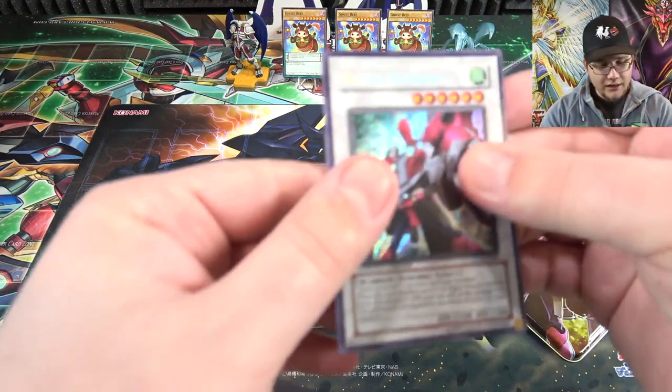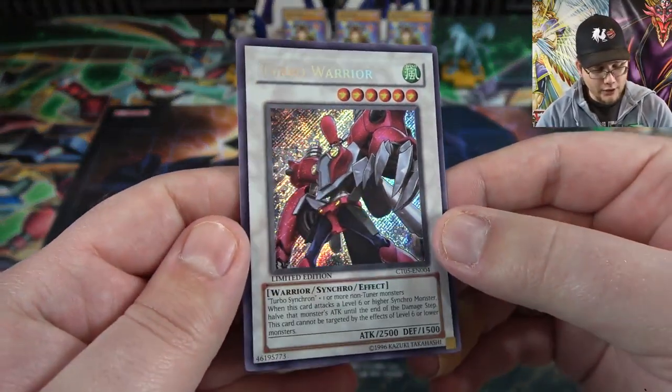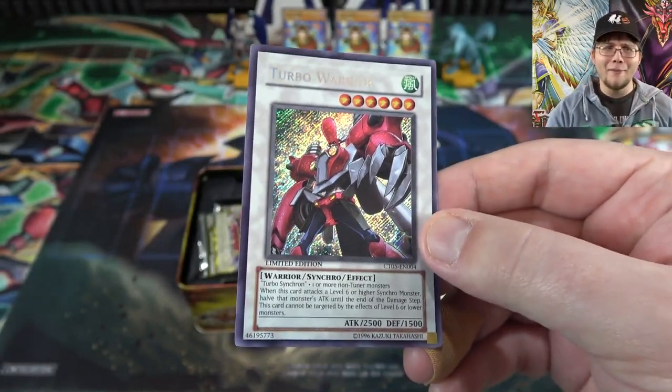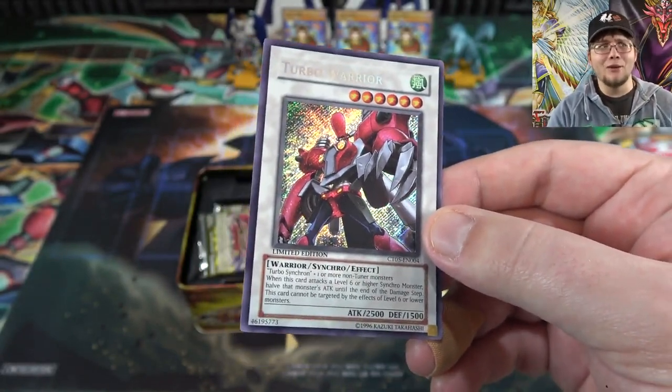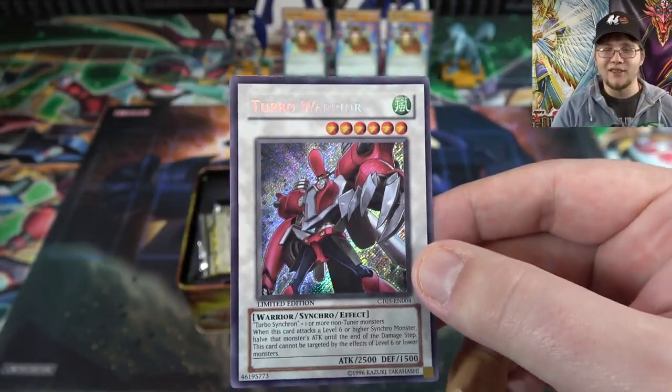You only get one promo card out of these older 10s. Here is Turbo Warrior — Secret Rare. Looks pretty awesome. I like the card. It's nothing crazy — maybe it'd be good in Duel Links or something because these synchros were just introduced, but I just kind of like his artwork.